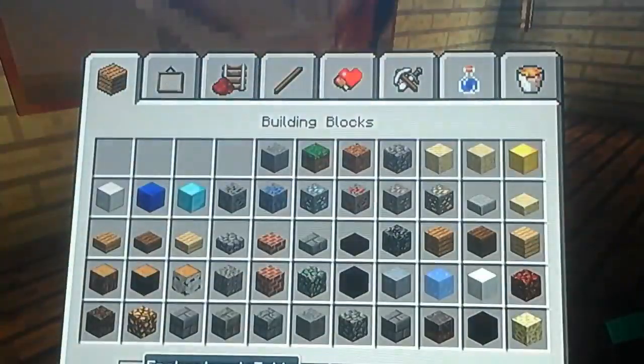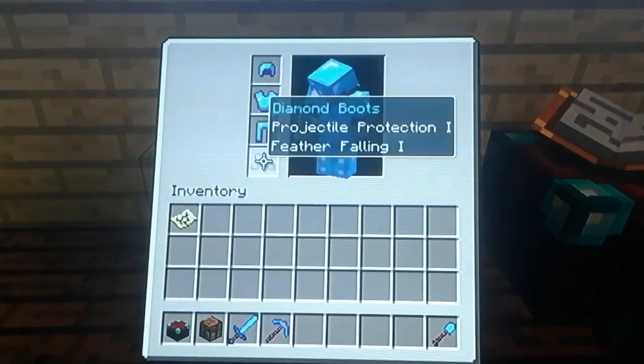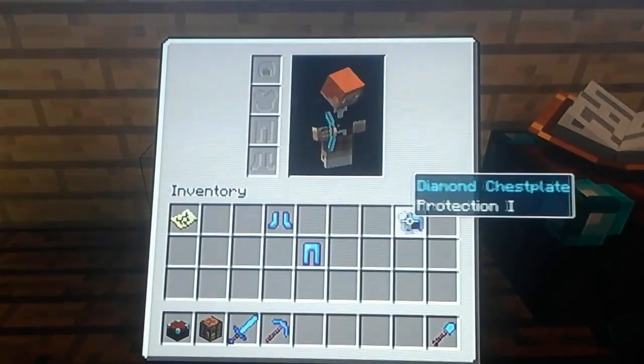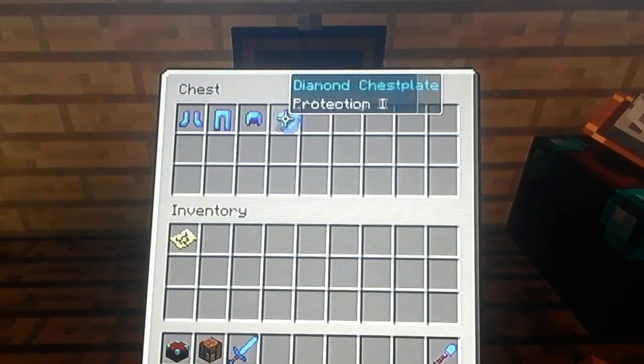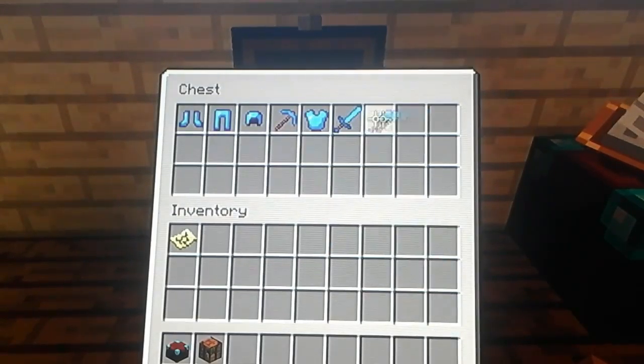I'm going to put my enchanted things in this chest. First I'm going to take my stuff off and then put it in this chest. So let's put my enchanted boots, my enchanted leggings, my enchanted helmet, my enchanted chest plate, my enchanted pickaxe, my enchanted sword, my enchanted shovel. If you want to know how to enchant things, you have to use the enchanting table. That's how I enchant things.